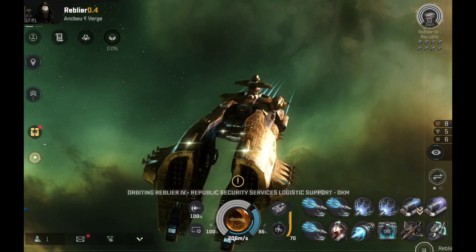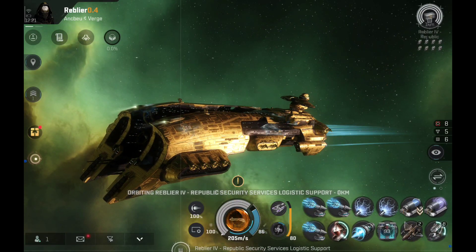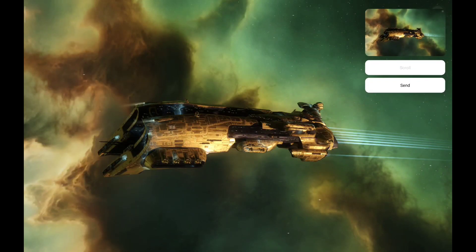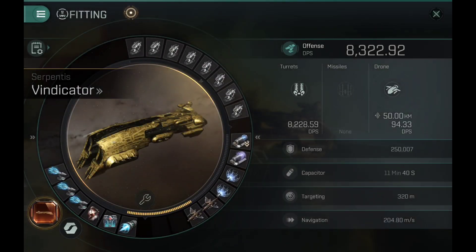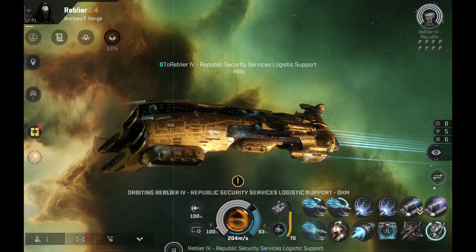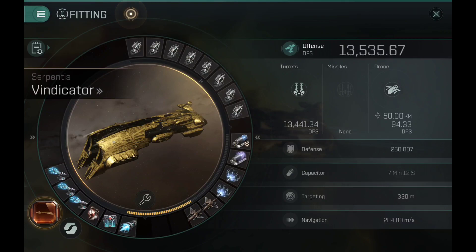Showing the maximum DPS output with the implant — the High Power Call implant at level 45, focused on maximum possible DPS output. With one Magnetic: 8,300 DPS. With a second: 10,000 DPS. With a third: 12,000 DPS, and at maximum that's 13,535.67 DPS. Pretty happy with that — it's almost the same DPS as a Makariel, so I'll take it.